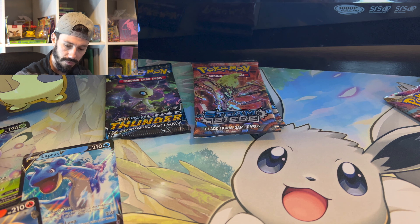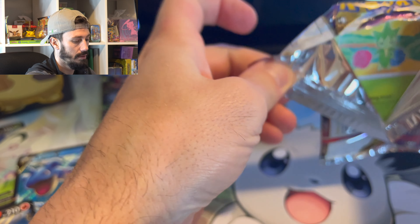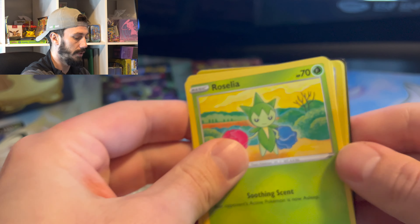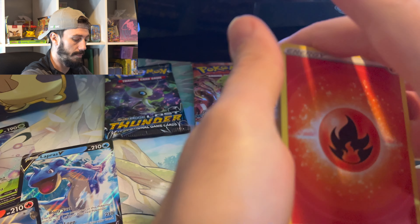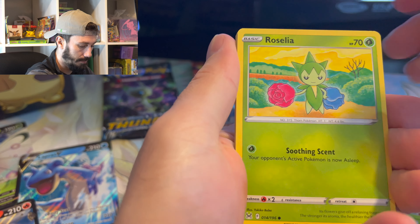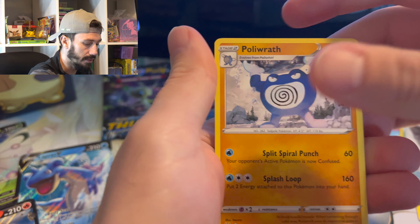I could tell just by how there's so much whitening on that back card. I'm hoping we can pull some major cards in the Crown Zenith. Lampert, Inkay, Braixen, Goomy, Liepard, Bronzong, and Polyrath — non-hollow.